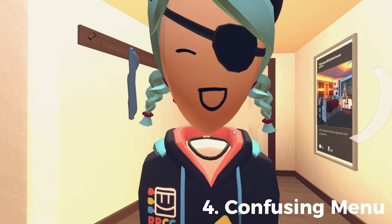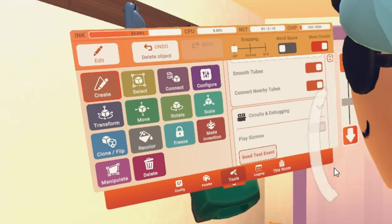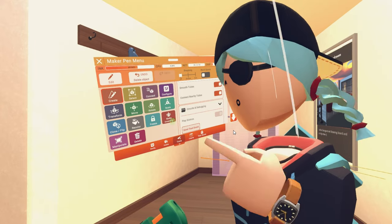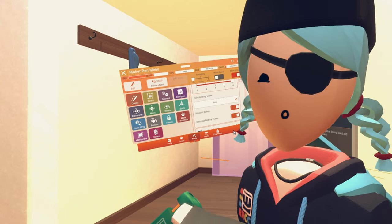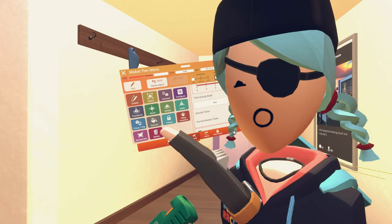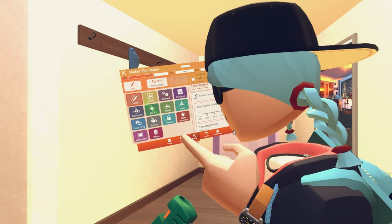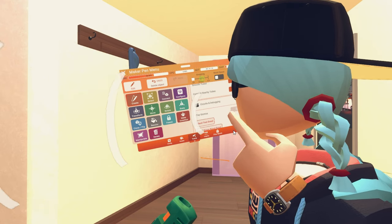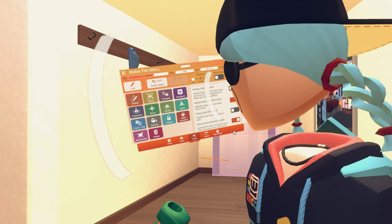The fourth thing that Rec Room players absolutely hate about building is the menu. Just look at it — this menu does not make sense at all. If you are a beginner looking at this, you are not going to want to build. I know there are tutorials on YouTube explaining what everything means, but who wants to go learn all that? Especially since there was a different menu a year or two ago and everybody had to get used to this new one. It's so irritating because all these drop-down menus — what do half of these things even do? Unless you know exactly what you're doing or have studied the Maker Pen, you're not going to know what to do.